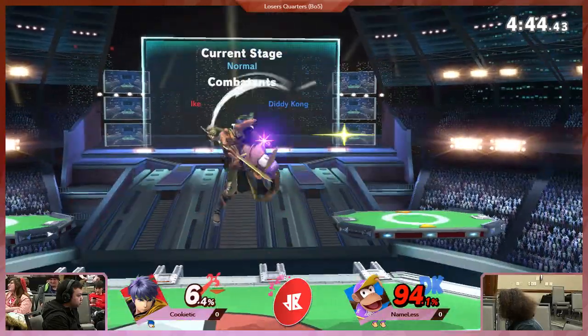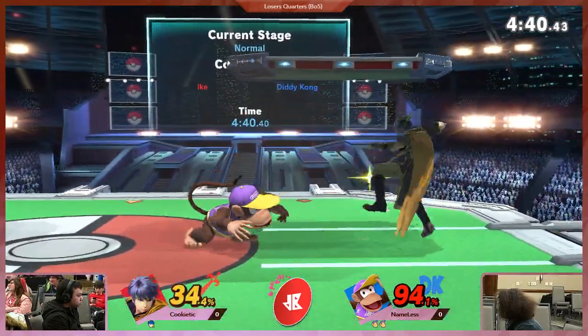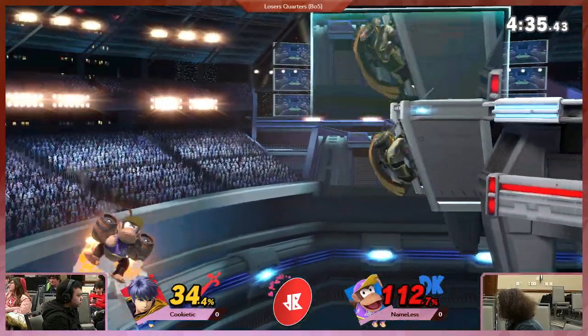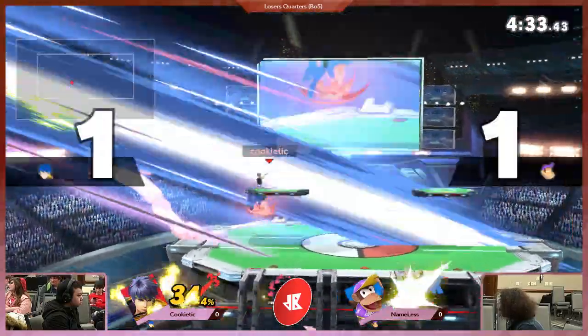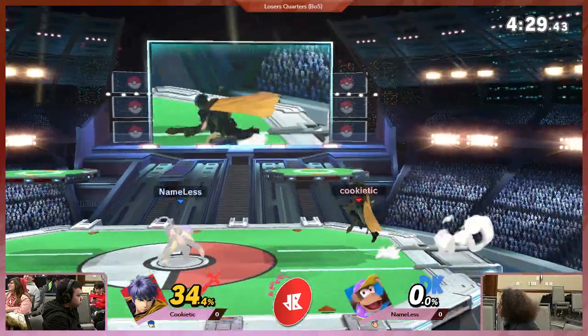That was one of the things I was talking about with Nameless earlier — he loves that barrel hitbox down below. He expected it to hit him out to the left, but it hit him under this agent set. I think it's just a pivot point. The back air will take it. 34.4 ain't nothing for Ike.